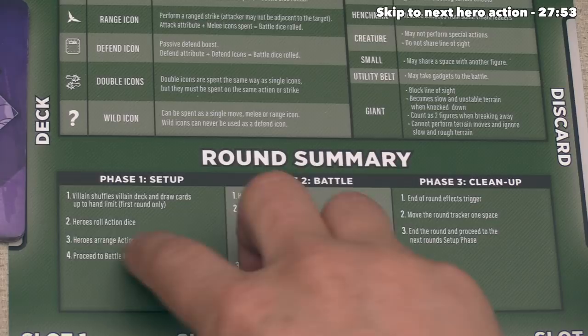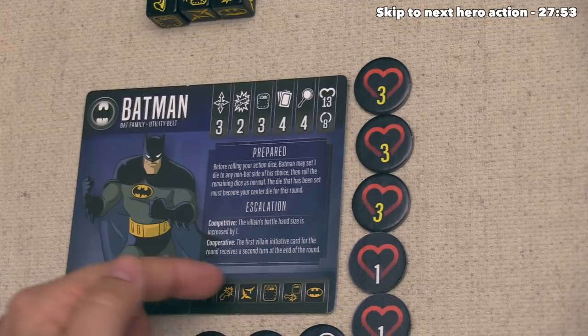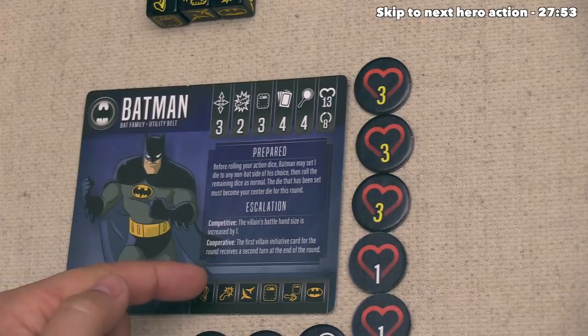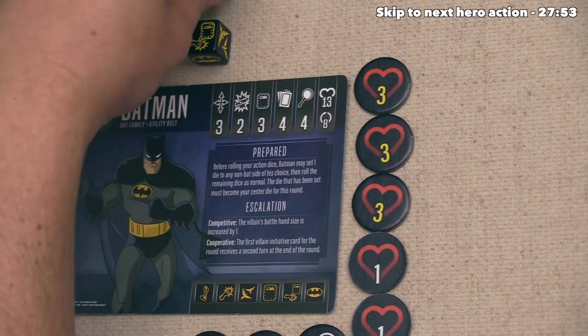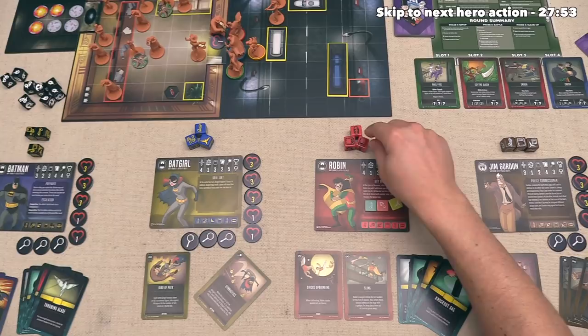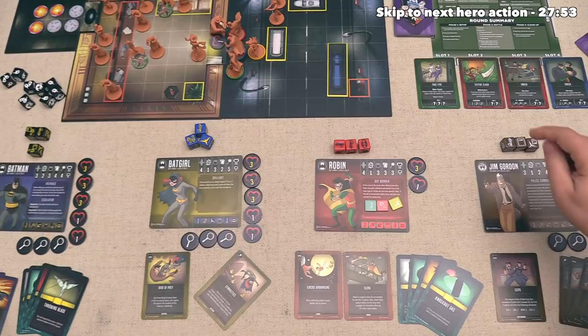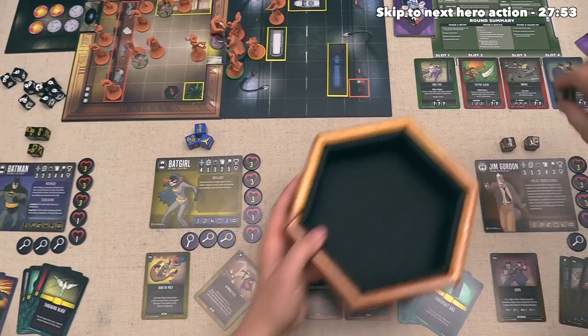It's time for round two, and we can begin with having all heroes roll their action dice. Before we do that, Batman can be prepared and set one of their dice for their middle position. They have quite a few good options, and ranged attacks are going to be less important for Batman than melee attacks this round, so let's have him set this melee plus defense for the middle die. We can roll the rest of the dice and do re-rolls. Robin should spend their last token to re-roll two dice - having two defends is nice but it means they aren't going to be taking many actions. They got two movement. Jim Gordon can spend one focus to re-roll a single defend, and they got a move.